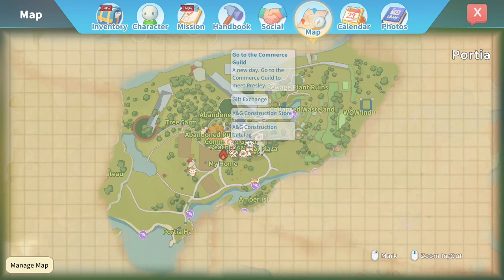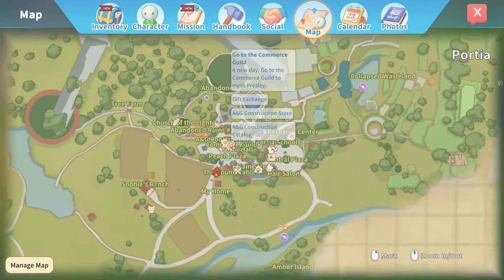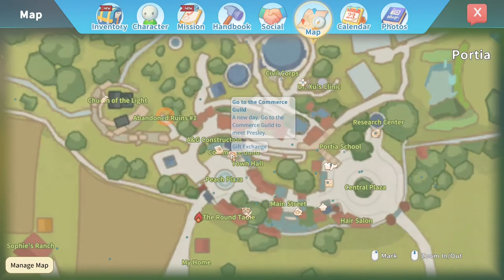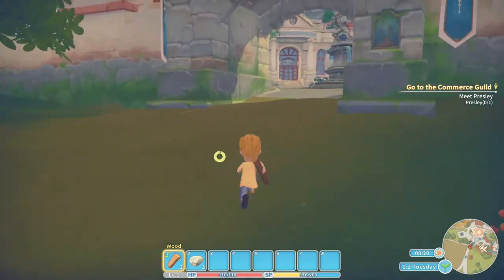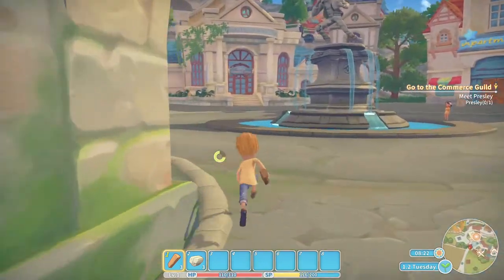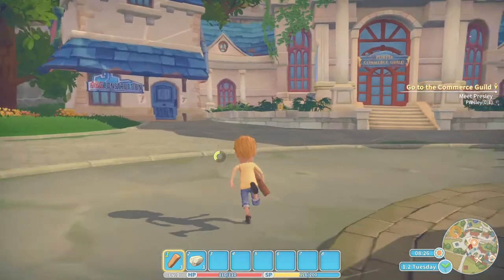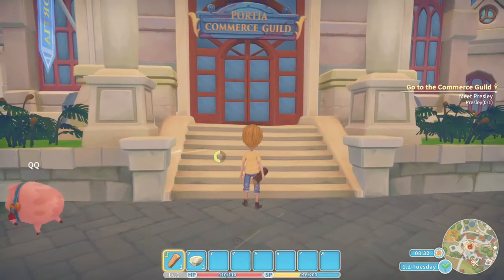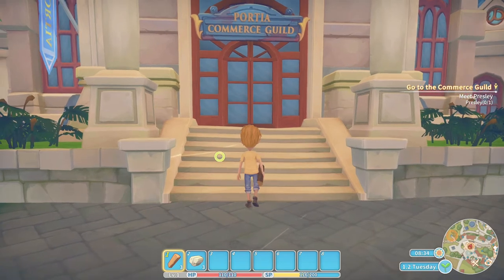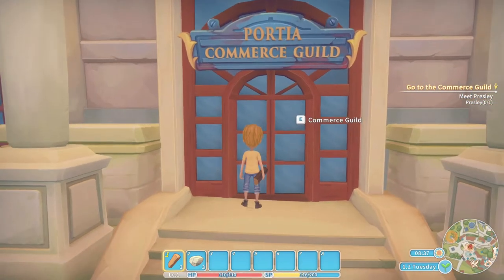That's the star. If I hover over it, the mission is to go to the Kermouse Commerce Guild. I can zoom in with the mouse scroll button to get a more accurate representation — and this is me. There's a mini-map at the bottom right which also shows that information, and I can see if I'm heading in the right direction just by watching the mini-map while I move. There's also a clock telling me it's 8:35, and the date is 1.2 Tuesday — an odd date format.